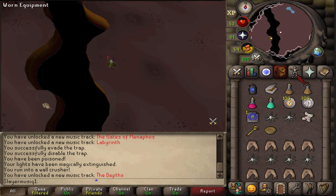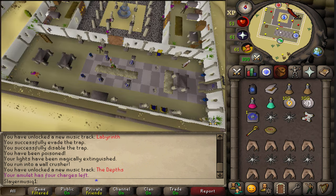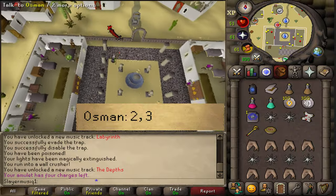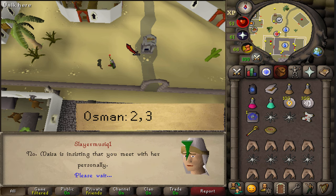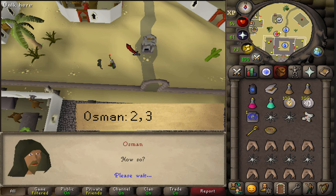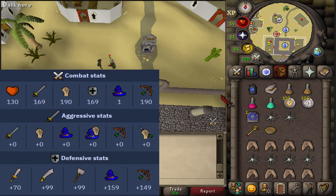Next, we need to talk to Osman in front of Al Kharid's palace. Let's teleport to Al Kharid, go in front of the palace, and talk to Osman. Select option 2 and then 3. After speaking to him, destroy the parchment. We now need to talk to Osman in front of the Sophanem gate, and afterwards make our way to the bottom level again to fight the boss. Be sure to restock on supplies if needed.